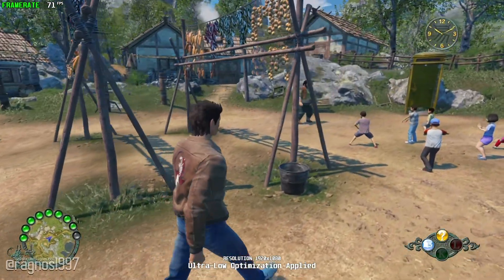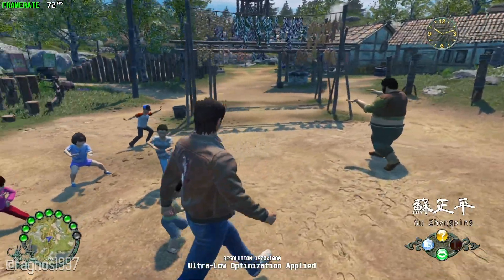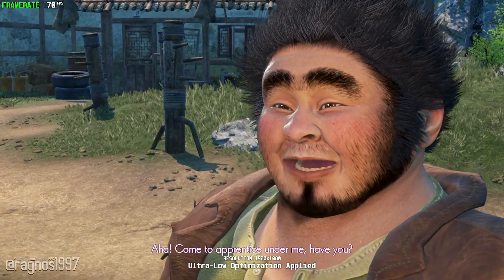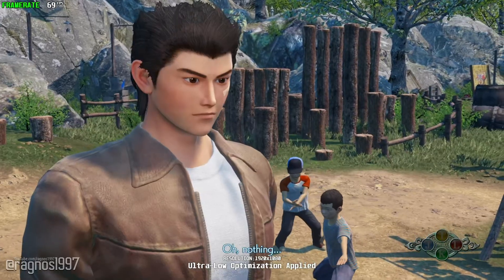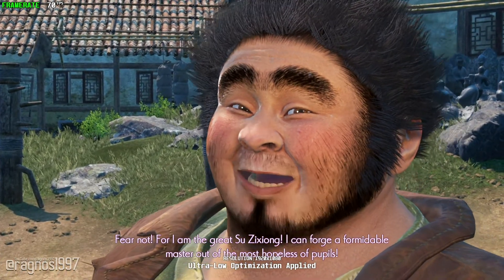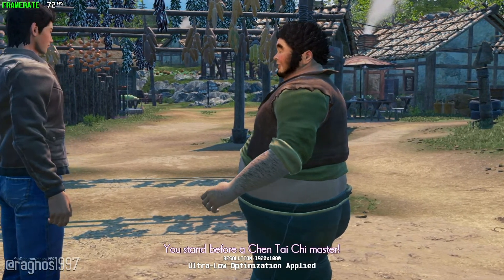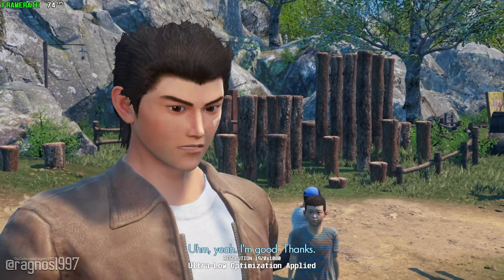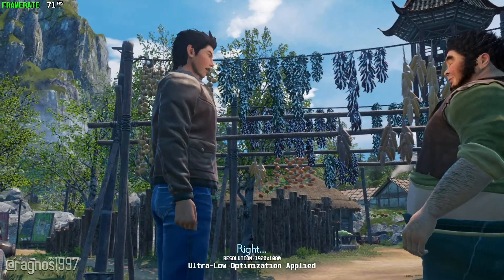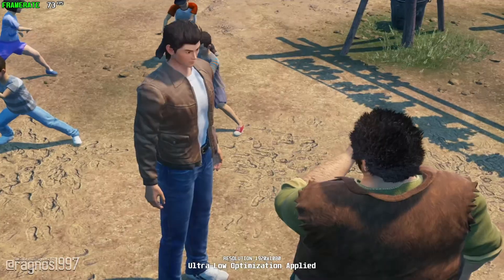If he didn't come to hall of gurry... Hi there. Come to apprentice under me, have you? Fear not, for I am the great Suza Xiong. I can forge a formidable master out of the most hopeless of pupils. You stand before a Chun Tai Chi master. Yeah, I'm good, thanks. Have you seen Mr. Huren? Do I look like I'd know anything about that? Come by any time if you've got any burning questions about the great Chun Tai Chi. Will do.